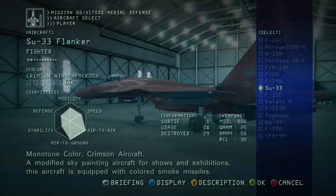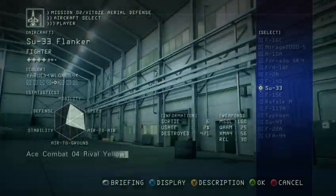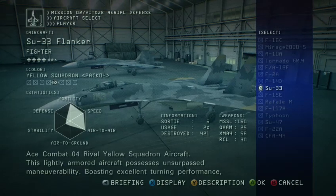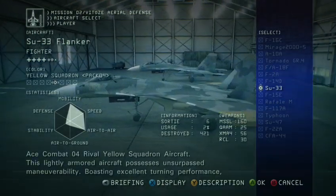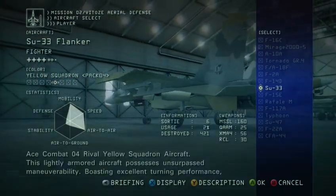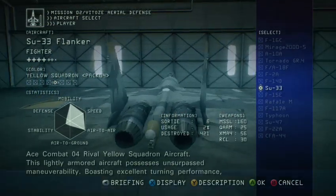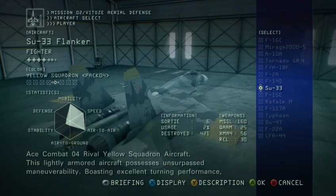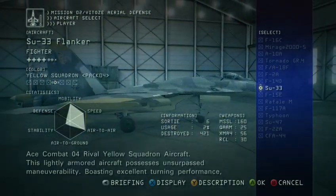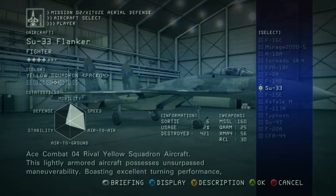Judgment time. My number one ranking for the Flanker DLC goes to Yellow Squadron. If you get hit you will die. However, the mobility and speed of this aircraft is so high that if you get hit, you deserve to die because you should have been able to dodge that. I speak from experience because I've died in this — a lot. But I still love it so much.